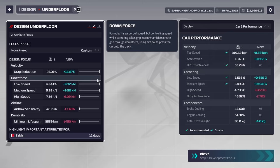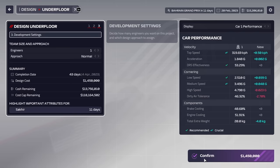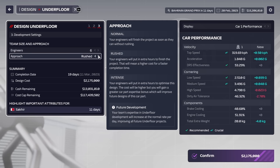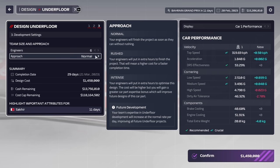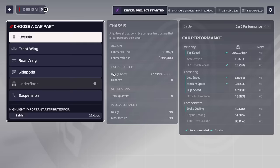We're not going to get high gains at high speed and dirty air tolerance, but we're going to focus on drag reduction, low speed, and medium speed to get those stats up for the underfloor. We're lacking a little bit of top speed, so we'll put CFD time into it and six engineers on this project just to get it done quicker. We'll try to get something done basically halfway through the season.